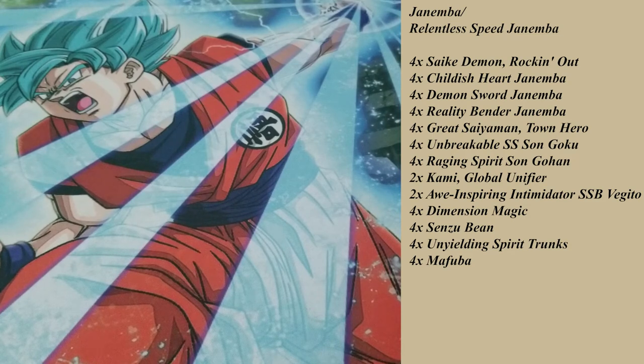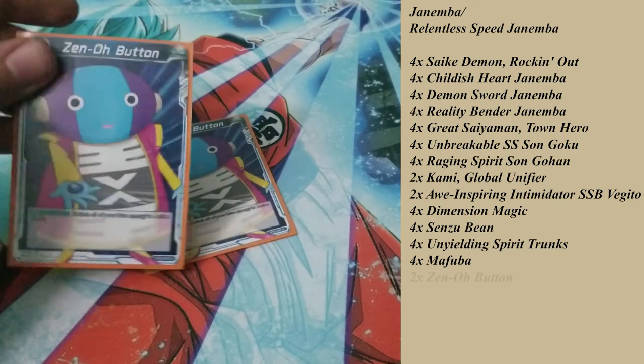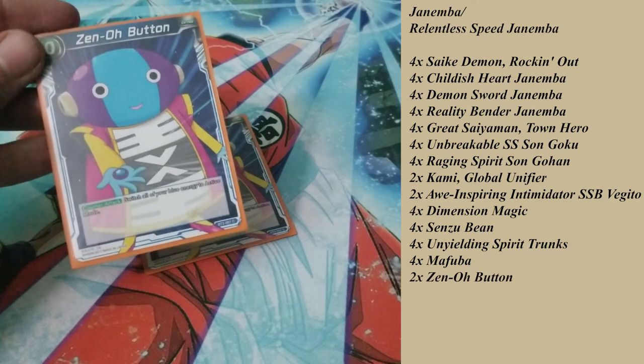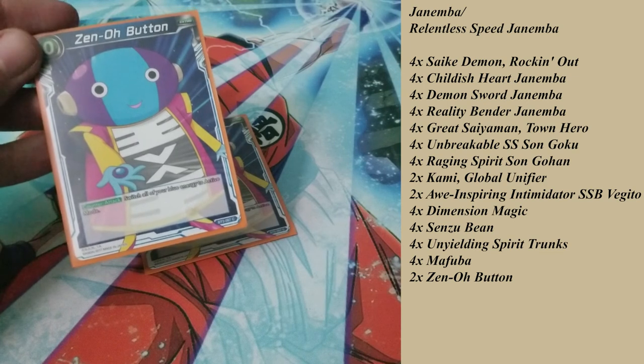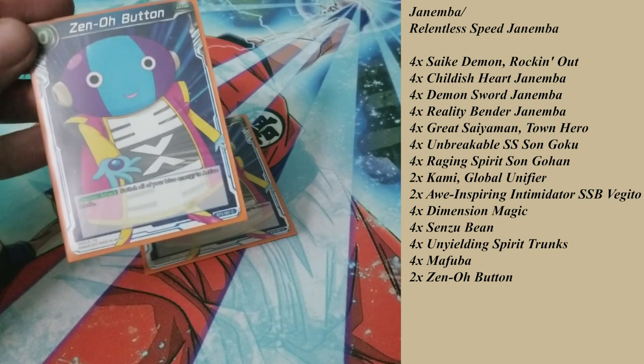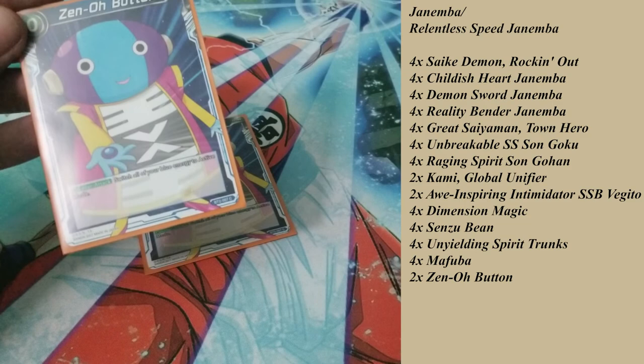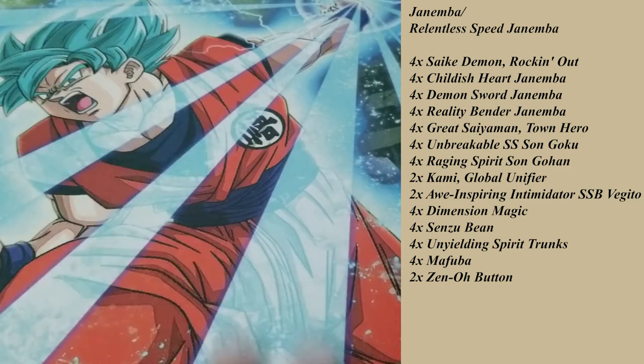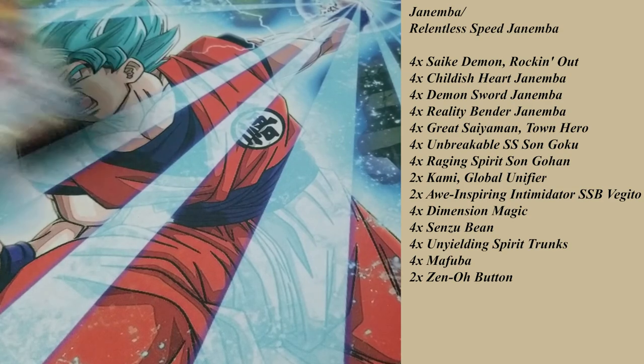That's a lot of energy cost management in this deck, so I play two Xeno Button. Just in case I have nothing to use — like no Unyielding Trunks in hand and I tapped out my energy by accident — Xeno Button will allow me to put all my blue energy into active mode. That's pretty much the only energy I'll be using for this deck. I was thinking about putting Cell in for combo drawing, but I took that out for the Vegitos and Xeno Button.